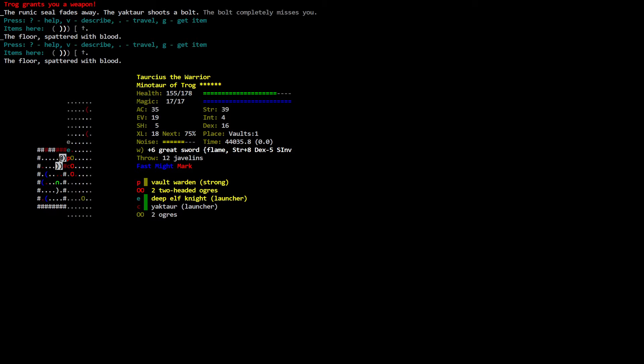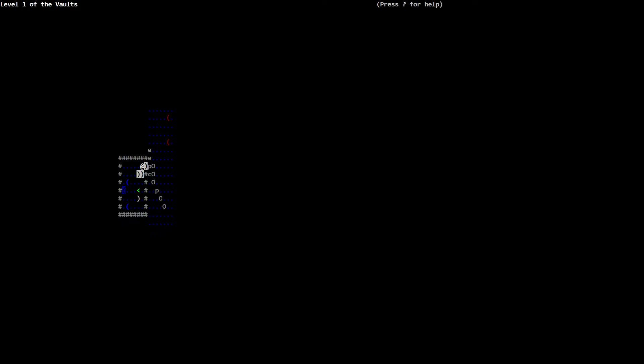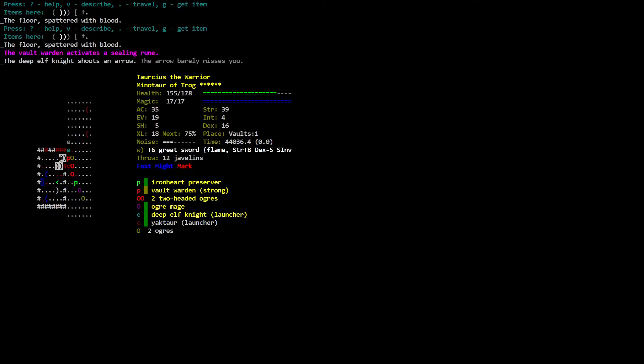A rune triple sword! Rest once. Oh wait — we didn't get out of here. We got shot at. Level one of the Vaults. The deep elf might shoot an arrow — the arrow barely misses you. The vault warden activates a ceiling rune. The floor is spattered with blood. That was dumb.